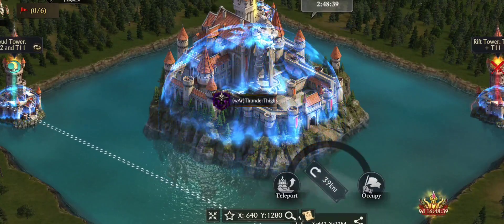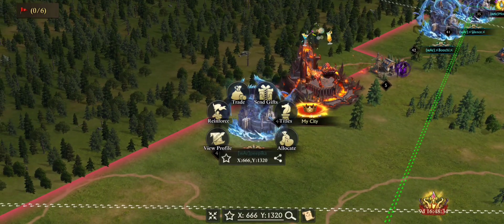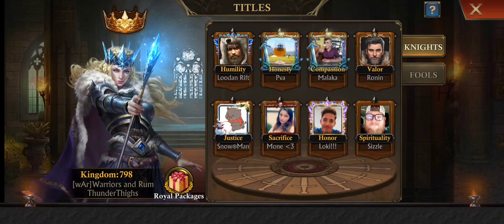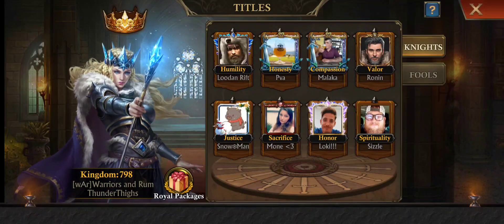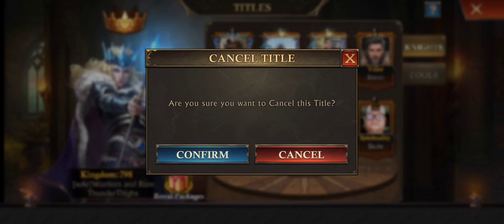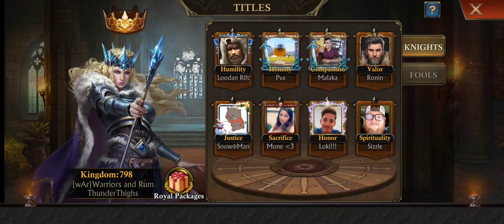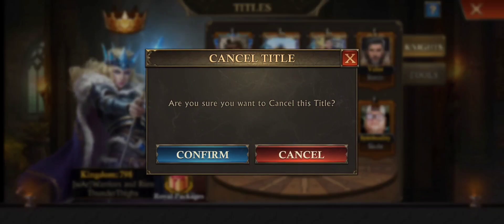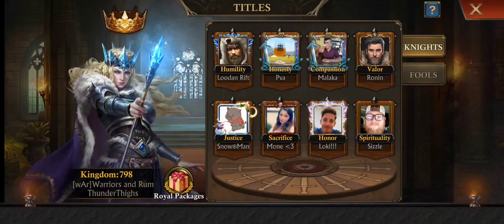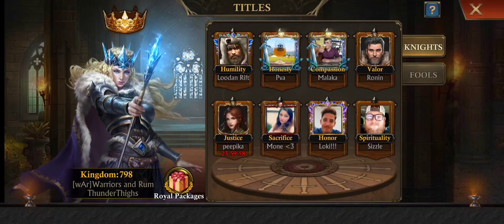Let's just give my friend Peep here one of these titles because it's the last few hours. I'm going to give her a snowman's. So if you want to change the title, you just click on the person, click on titles, and then click on the title that you want to give them. It will cancel the title for the other person. Then you just click it again and appoint. There she is — and there's that cooldown.